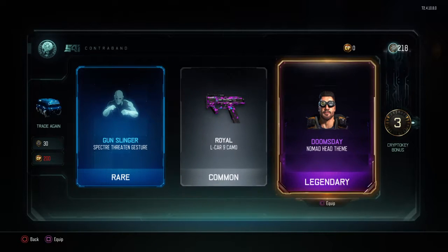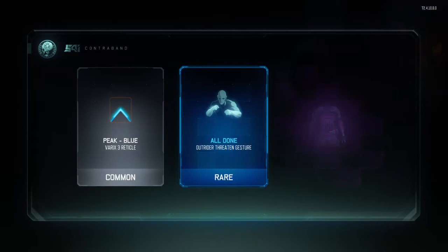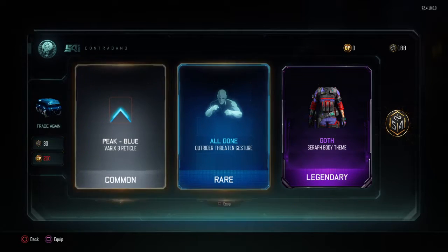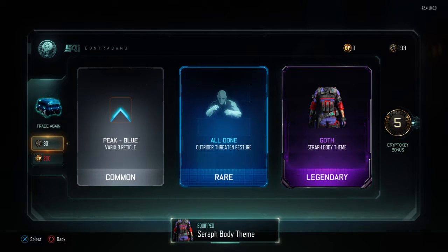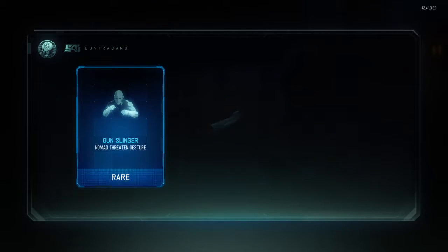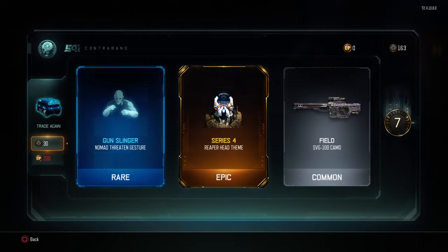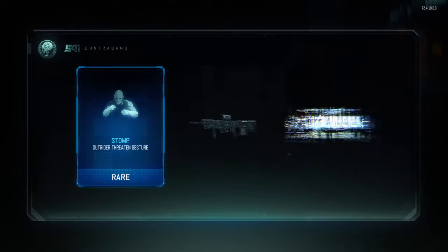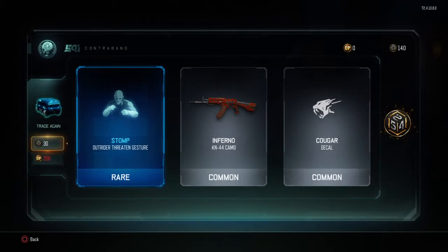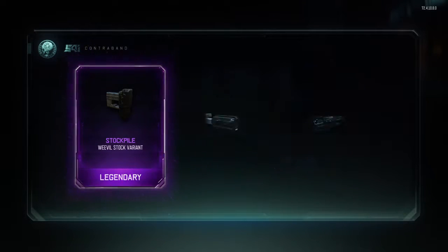Oh, that's pretty cool I guess. I think that's going to go with that head I got. Haven't really looked at what it looks like yet. The old camo — don't see too many of these. I was hoping I'd get ice or storm or something for one of my snipers, but oh well.